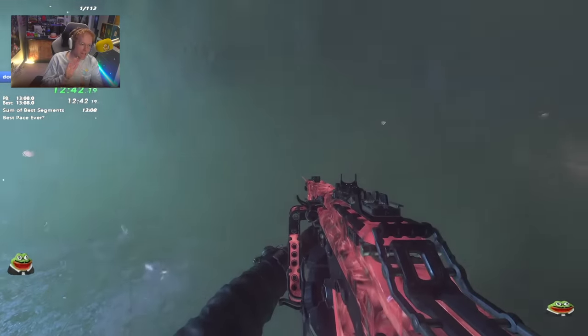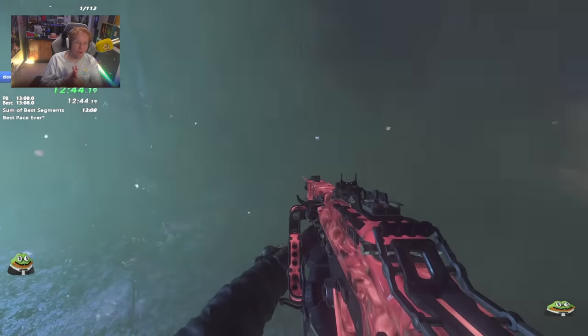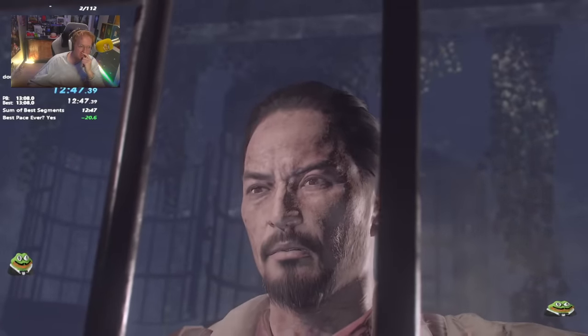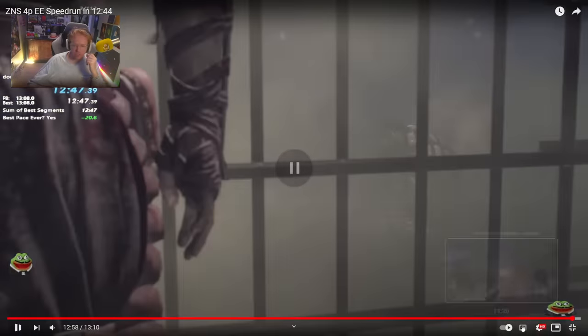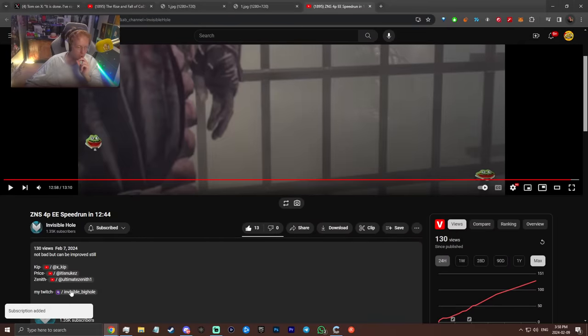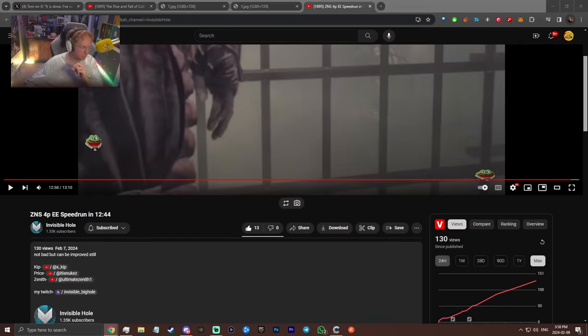Absolute props to you guys — 12 minute 44 on a Zetsubo run is madness. Absolutely insane. Ladies and gentlemen, make sure you guys go check out Invisible Hole — I'm subbing, I'm liking, this is incredible. I'll have all of the other POVs in the description. It's been a pleasure and I'll see y'all in that next one.